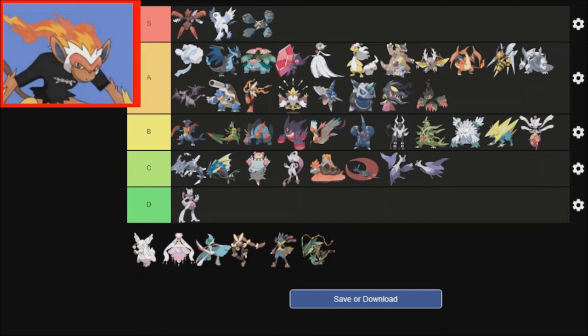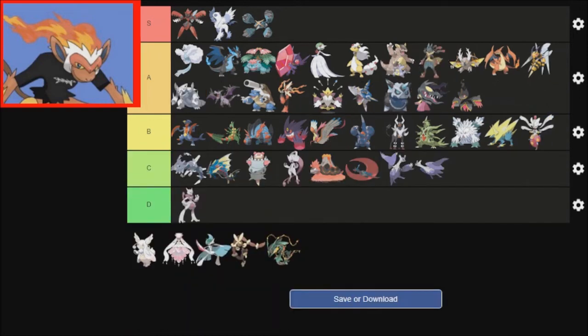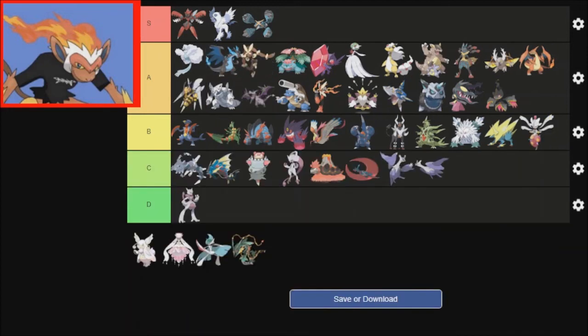Lucario is neat. It gets Adaptability, I know. It's probably just as broken as Mega Kangaskhan. Lopunny — honestly, Lopunny is really good, because you couldn't really do much with Lopunny before the Mega Evolution. I remember in Gen 4, what I had to do with Lopunny is give it Flame Orb or Toxic Orb and teach it Trick or something to switch the item. That was really all Lopunny could do. And now that it has Scrappy, it really helps.